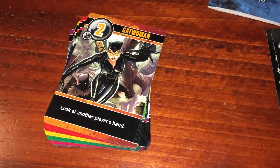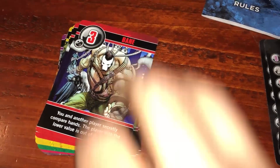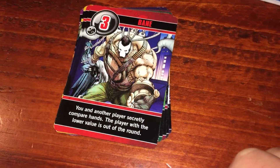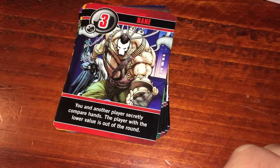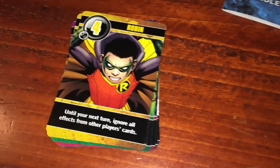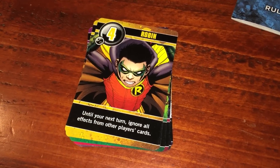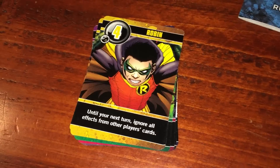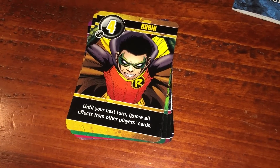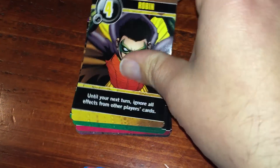Number two is Catwoman: look at another player's hand — fairly straightforward. Makes sense that the cat burglar could sneak in and check things out. Bane is number three: you and another player secretly compare hands, and the player with the lower value is out of the round, so he is going to knock you out potentially. Then Robin as number four — number four in Love Letter is the handmaiden, who protects you. In this case, Robin protects you as well: until your next turn, you ignore all effects on players' cards.